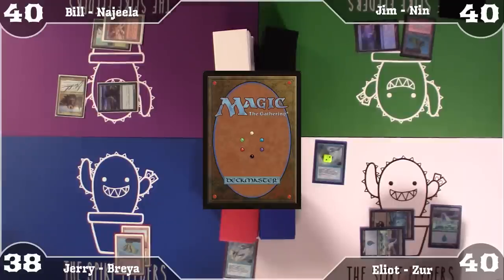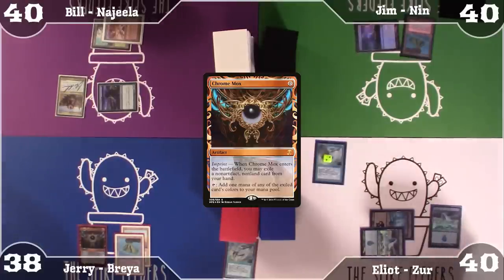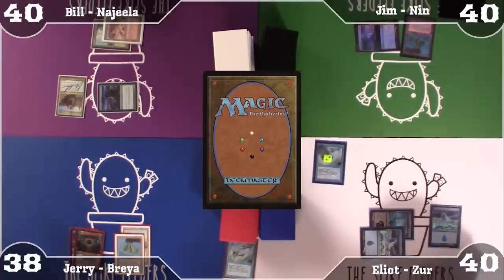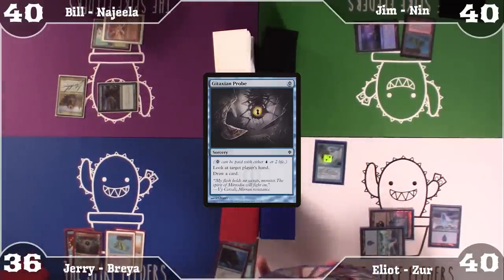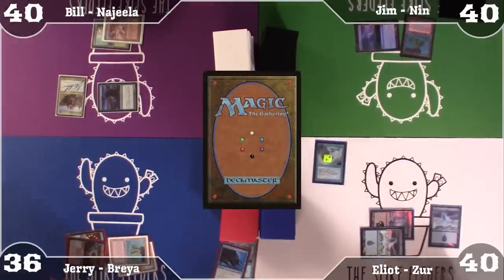So Elliot's going to draw a bunch of cards. I'm going to play a Chromox — trigger. I'm going to imprint a Brainstorm, and it taps for blue. I'm going to Gitaxian Probe paying 2 life, targeting Elliot so he draws a card first — so he goes to 36. I trigger and draw a card, and you may look at my hand. He's got a whole lot of do-nothing. So attacking you is the play. Next, I'm going to tap 3 mana and cast Windfall.